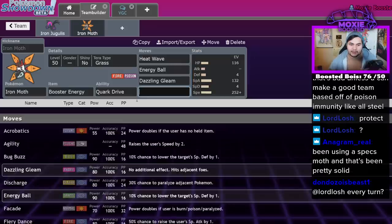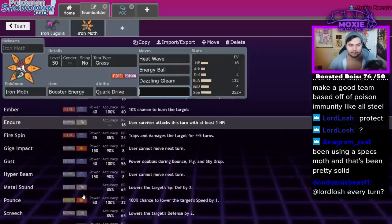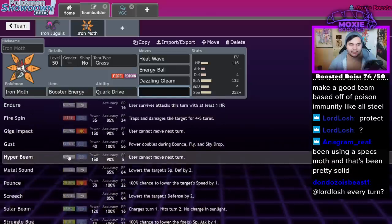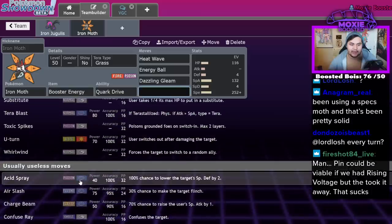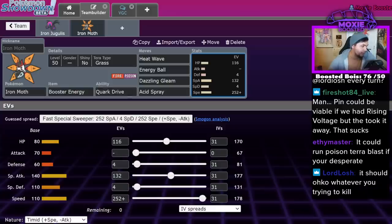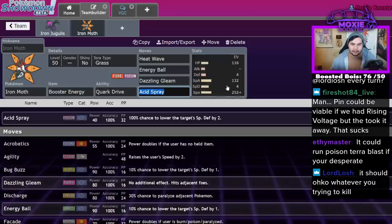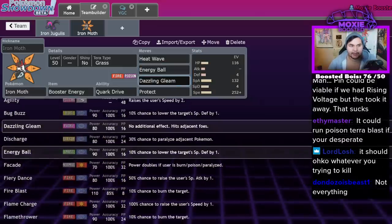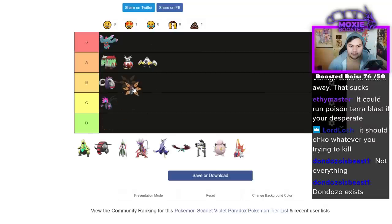You can run Struggle Bug if you're crazy, Metal Sound if you're crazier. Acid Spray could be kind of heat if you combo it into something. Protect is also good — coverage is generally decent on this guy. Those are my thoughts on Iron Moth. I think it's going to be a solid B tier — it's definitely not on par with the A tiers.